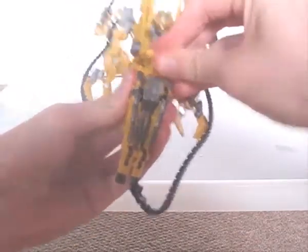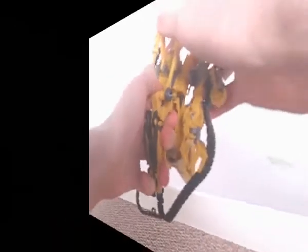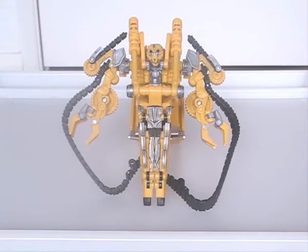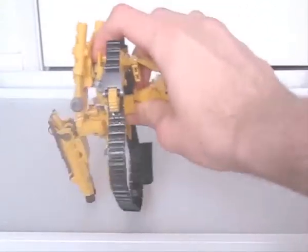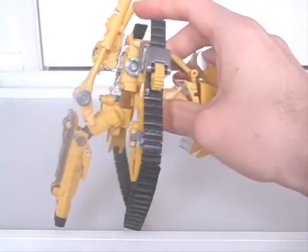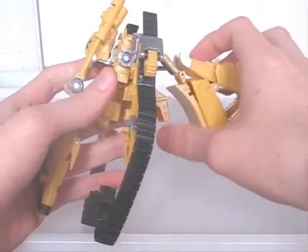Before we get to his actual robot mode, let me just show you his third mode. This is his jackhammer mode, which is a unique bonus mode. Unfortunately, it's also a very weak bonus mode — weak in the sense that he holds together poorly. When you press down on him, he springs back up and the pistons move up and down too. One could argue that that's the mecha-life feature, but the backpack disconnects easily once all is said and done.